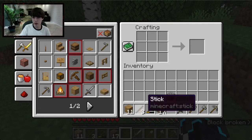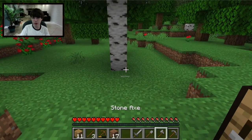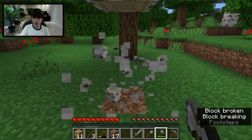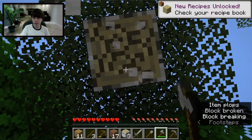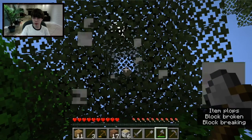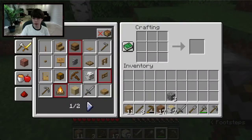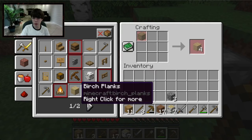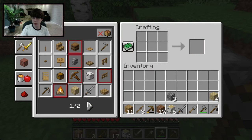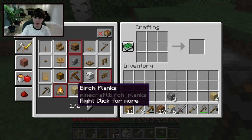Now I'll probably get some more trees. Let me get a Birch tree — Birch is kind of a tan-white wood. Birch trees are taller than Oak trees. I'll mine it and shift-click the logs into the Crafting Table to turn them into planks.